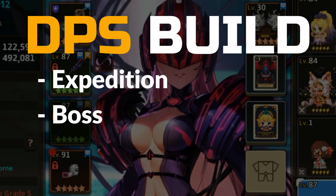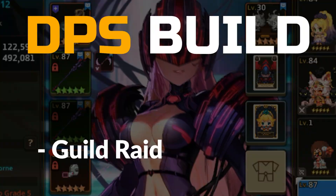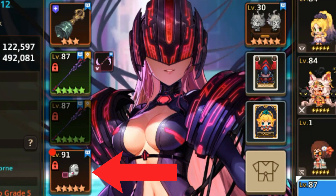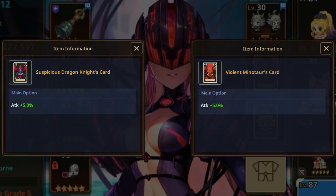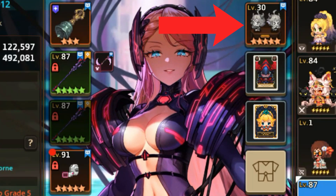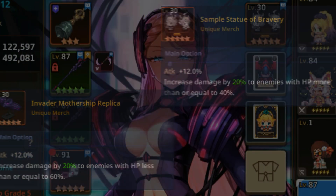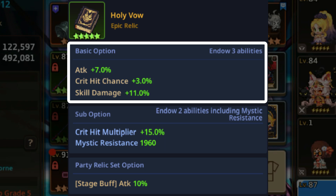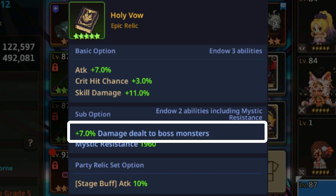Now let's go to the DPS build. You can use it on Expedition, Boss Rush, Guild Raids, or any game mode that requires DPS. For weapons, her exclusive weapon is a must, because it will make her defense debuff a total of 20%. For accessories, use accessories that have high crit hit chance and attack stats. For cards, use two pieces of attack cards for additional damage. For merch, use Sample Statue of Bravery or Invader Mothership Replica, depending on the enemy HP. For relic, use Holy Vow for its attack party buff. Choose attack, crit, and skill damage for basic options, and enchant for crit hit multiplier sub options. You can also enchant it with damage to Boss Monster if you are planning to focus on raids and boss rush.